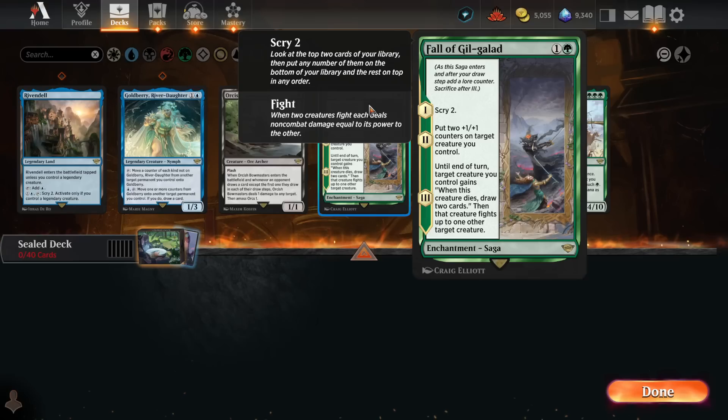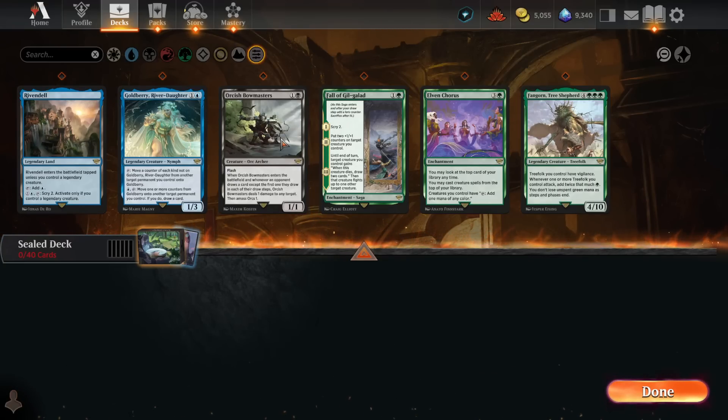We've also got Fall of Gil-Galad, which is a solid two-drop green saga. It's a bit slow as all sagas are, but getting two power/toughness out of it for two mana with those plus 1/plus 1 counters, a fight spell that might draw you cards if you trade your creature off, and even some scry as icing on the cake — it's pretty nice. These two rares are sweet, but the other four aren't really reasons to be in any particular color.